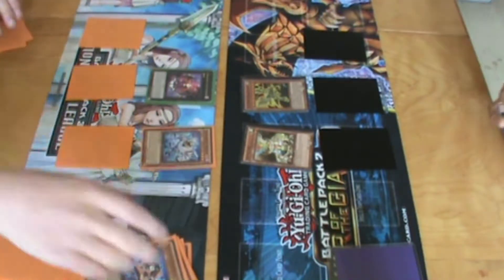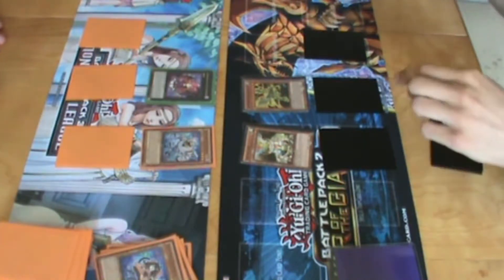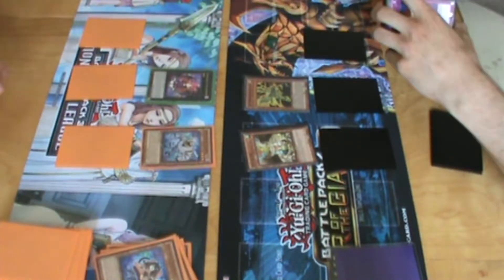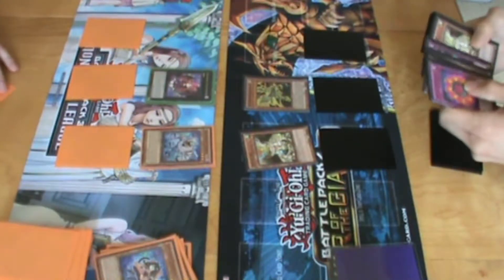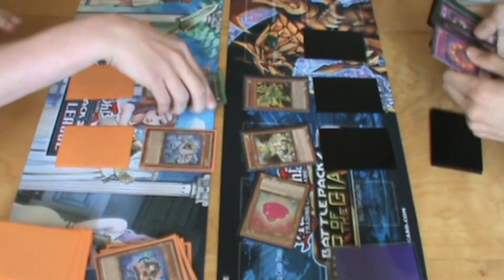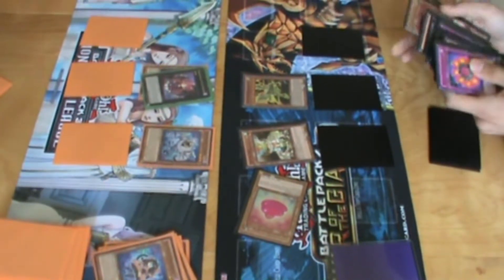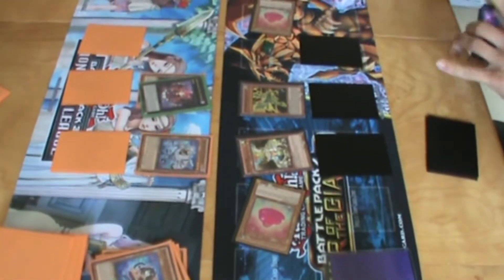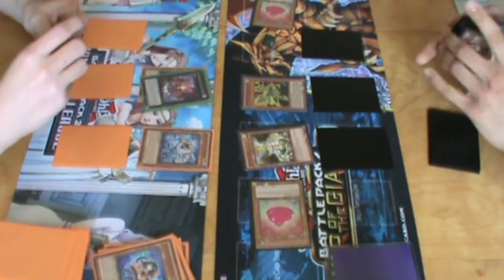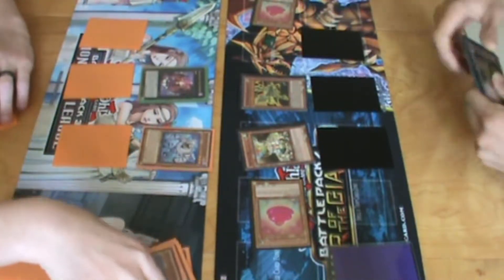And because I destroyed that, this monster card zone cannot be used. Marshmallow's effect goes through — I'll put that there to signal you can't use that zone. Since you destroyed Marshmallow, I get two more Marsh Macarons. I gained 500 life points because of Aroma Jar — it's both players' turns.